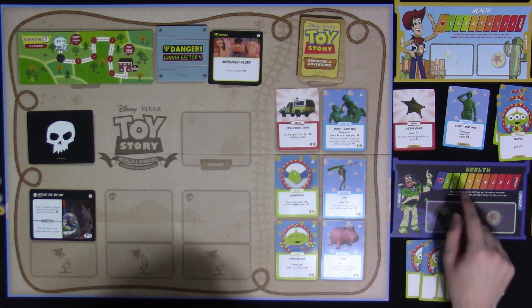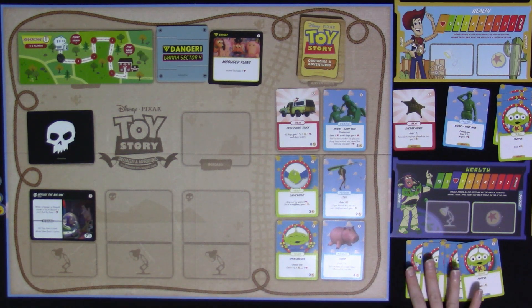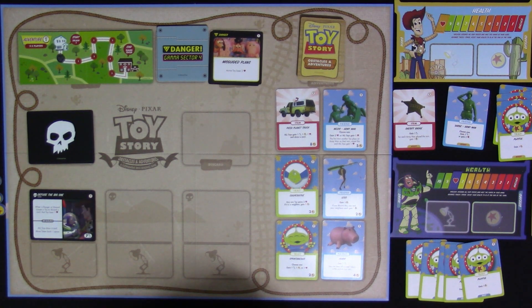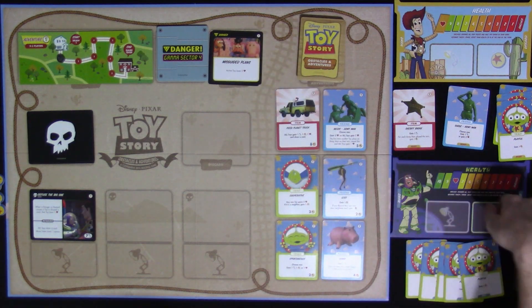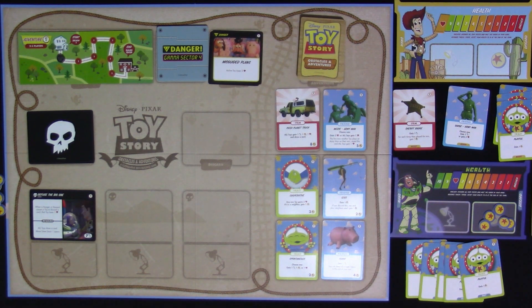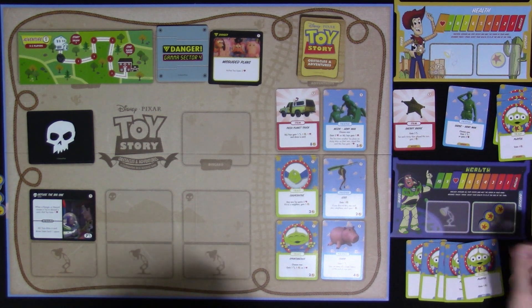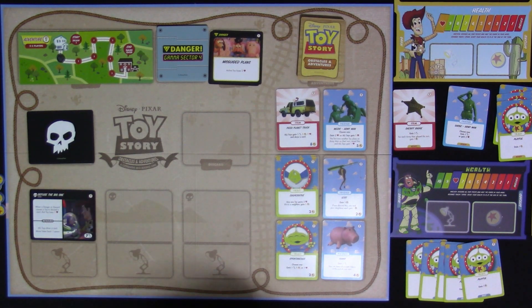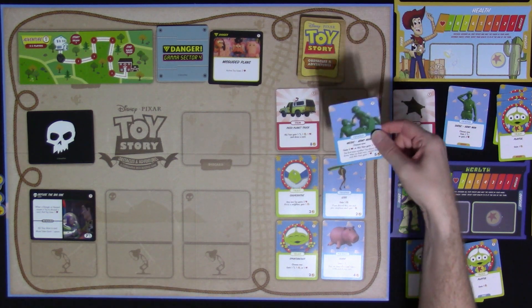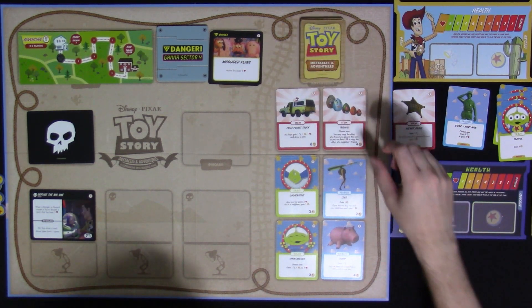Starting Buzz's turn — active toy loses two health. We check Diffuse the Big One hazard — it didn't trigger. Buzz has five money. You can use tokens by placing them on your player character card; I won't do that unless I need to track them. With five money, I'll buy the medic army man. Woody has army men, we'll all be happy — buying medic, drawing back up. Got playful, space alien, spaceship, playful, and a laser light.